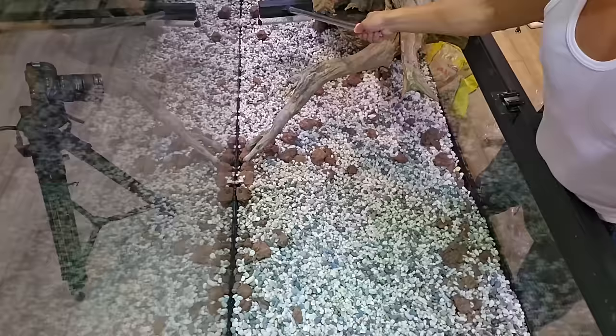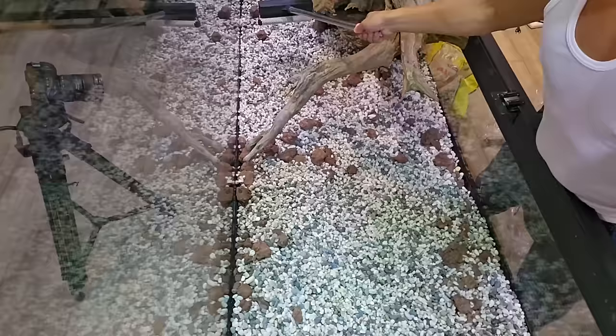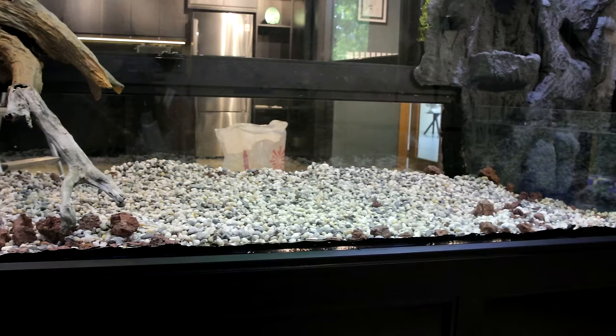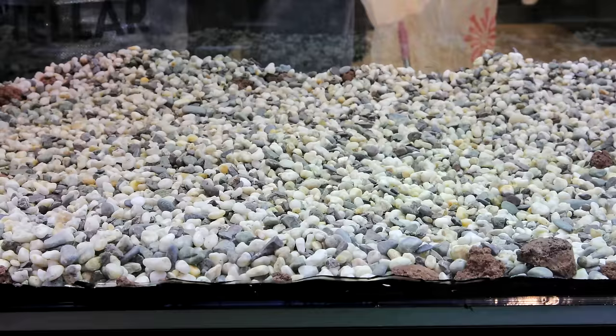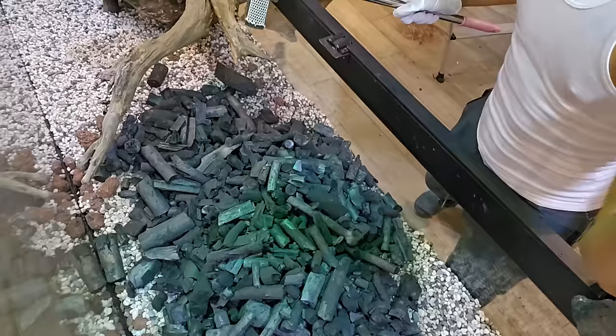First, we needed a drainage layer. I used lava rock and a lot of it, plus pebbled gravel spread throughout the tank floor. The purpose of a drainage layer is to have a place for water to sit while not waterlogging the soils, which can be harmful to some plants, can drown important soil creatures, and produce anaerobic spots which can be toxic for life. Next, charcoal — the carbon agent I would be using to absorb impurities and reduce odours that can develop over time in a terrarium.